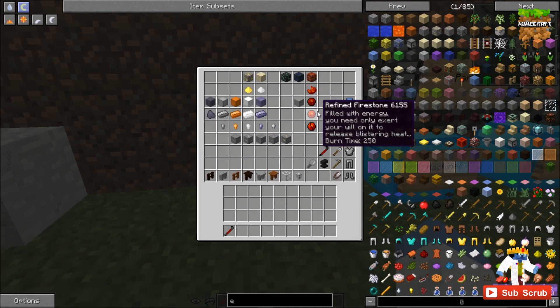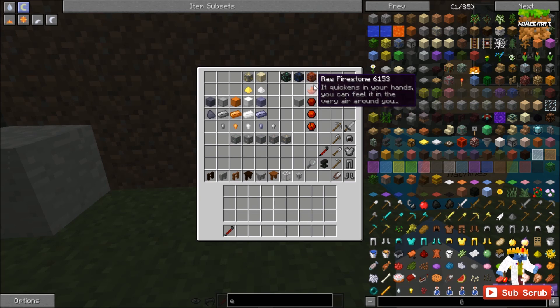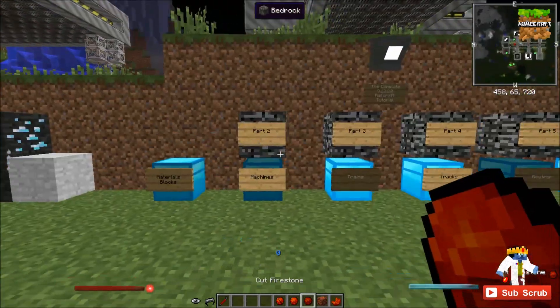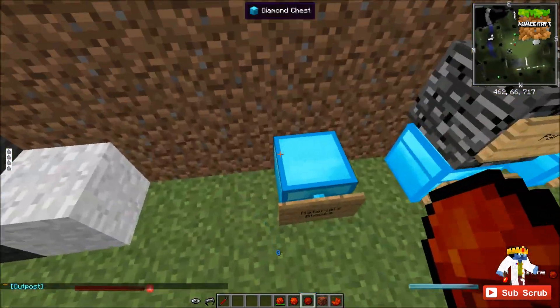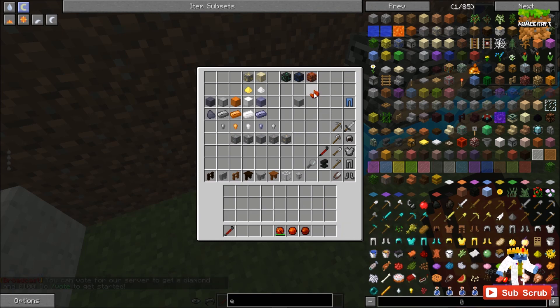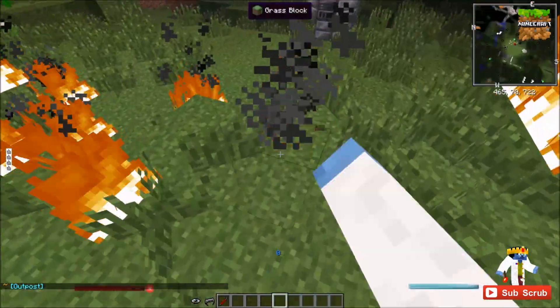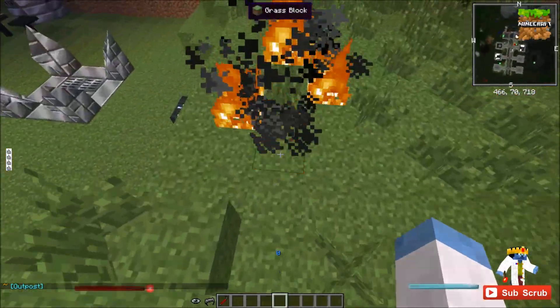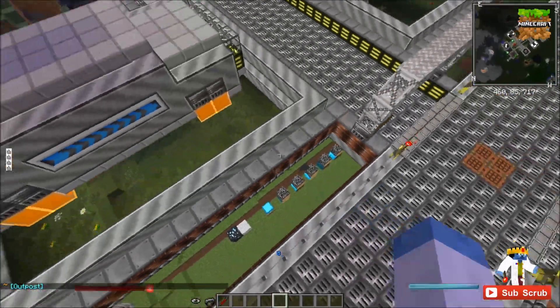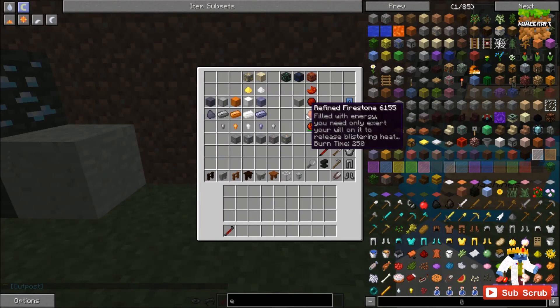If you hold a cut firestone, raw firestone, or firestone ore in your inventory, it'll set nearby things on fire. You'll notice that around you some stuff will start catching on fire — so yeah, pretty hot. It also drains the item's durability every time it does that, so you have to be careful. This area is protected with WorldGuard so the fire won't spread here, but that could be deadly if you live in a wooden house. That's firestone — it's actually really neat but you have to be careful with it.